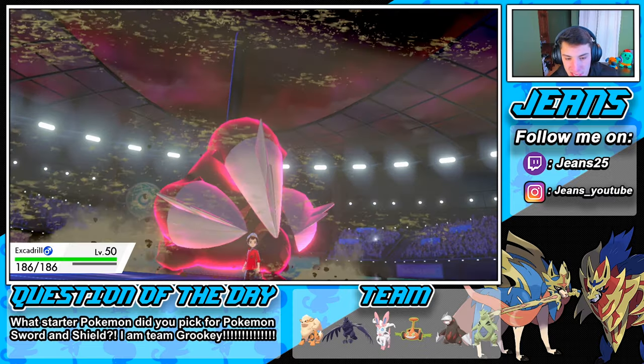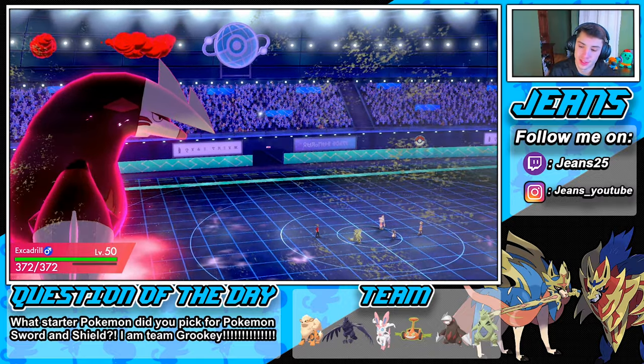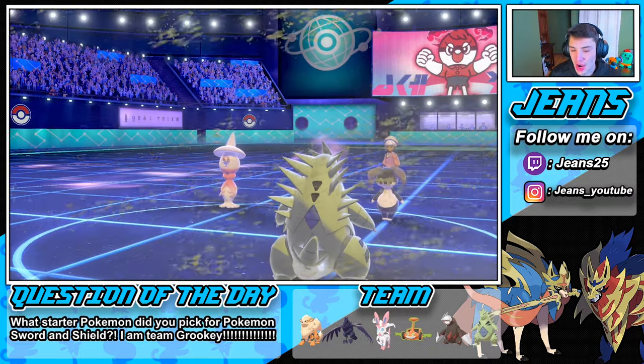Hopefully we make the right play calls here. Let's go Excadrill! Indeedee uses Follow Me of course, and they try to roll Trick Room. We're countering that with Max Steel Spike — this is what we wanted!